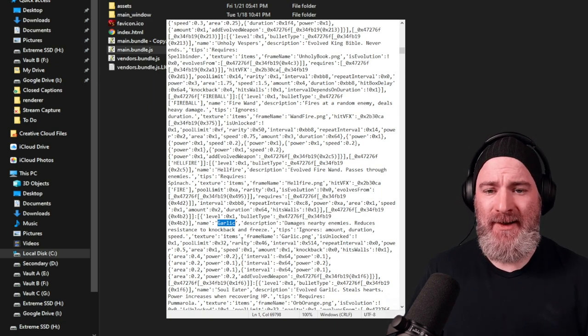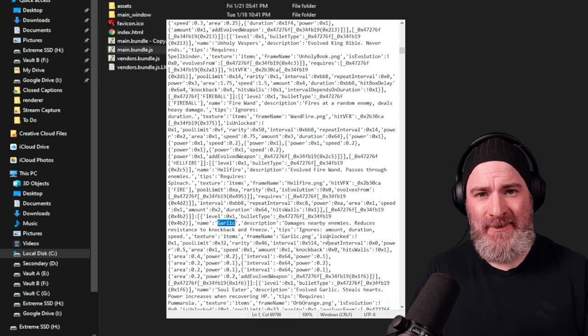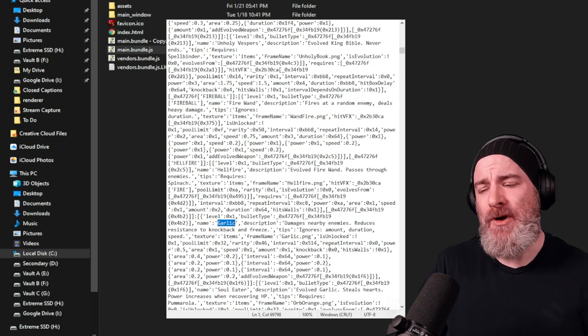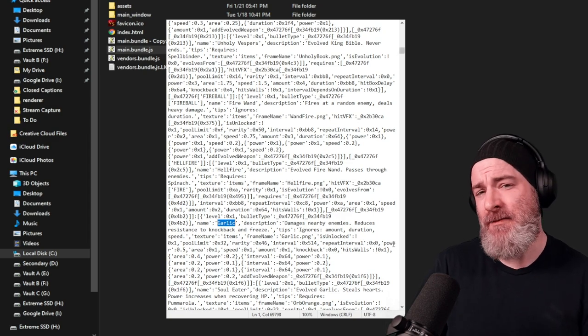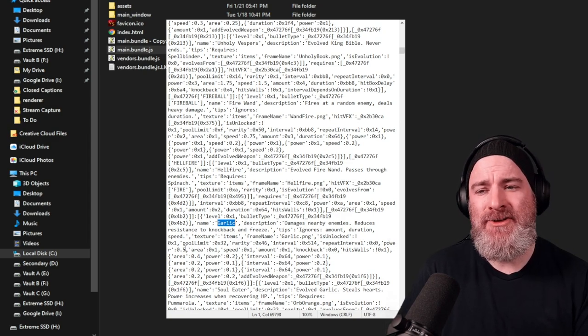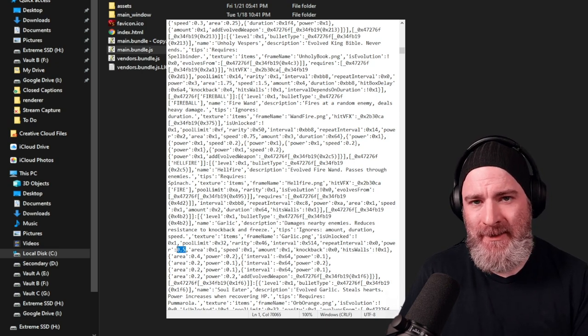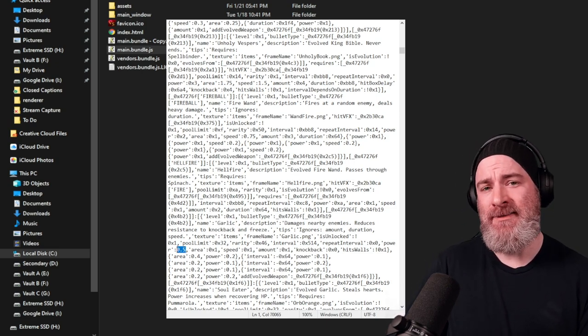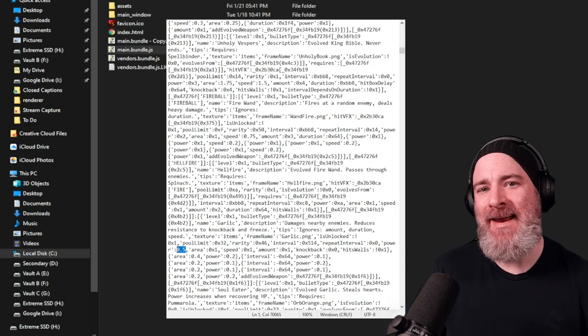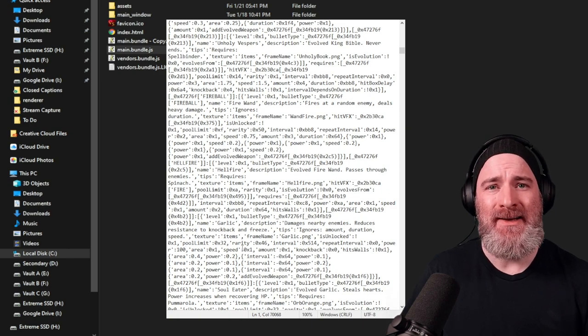You're looking specifically for the power variable after the word garlic. There's a string of text that gives information and statistics about garlic, which you can play with — you can change them as much as you want — but you want to change the power level. At the moment it starts at 0.5. Change it to something stupid, like 100 million. Modify that file, make it 100 million, and you will be virtually invincible.